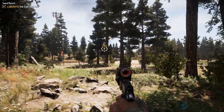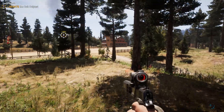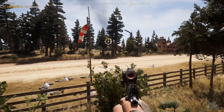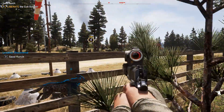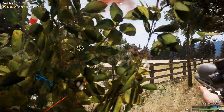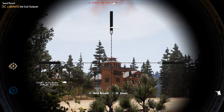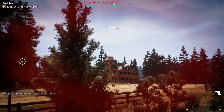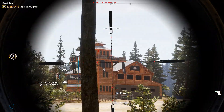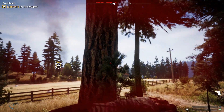We're near the outpost here. There's my dog — perfect. The Seat Ranch location is discovered. Where are the enemies? Oh, they've detected us — medic! Let's hide again.